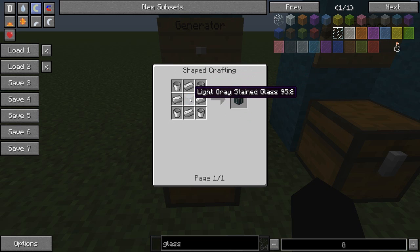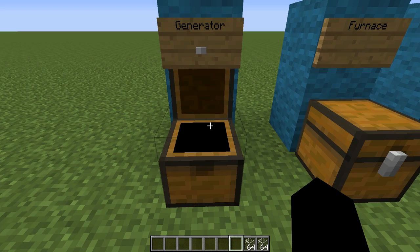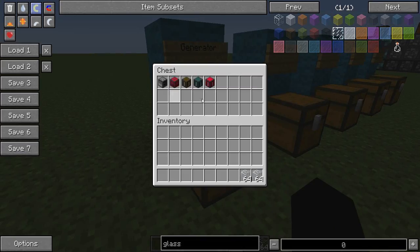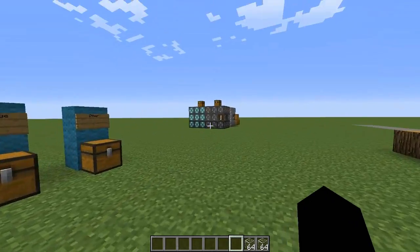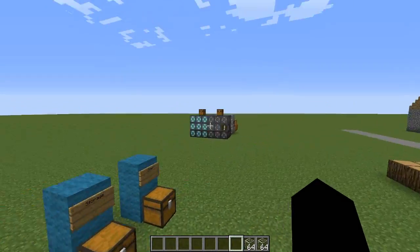For the liquid fuel one, you need glass, 4 iron, and 4 buckets. Oh, and for the redstone power - we've already covered that, nevermind! To craft these things, we have many options which I'll explain in a minute - that'll be the mystery!